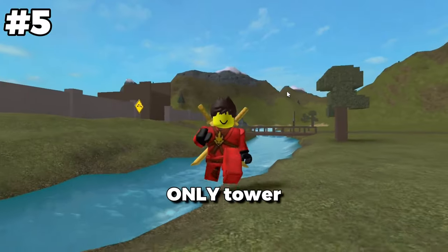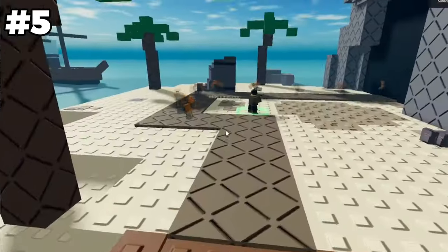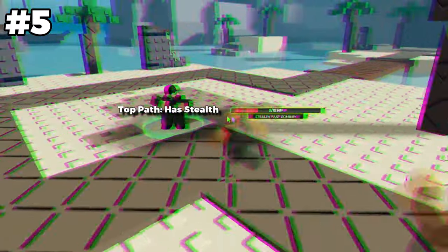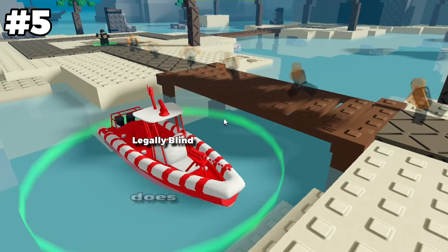Patrolbound is the only tower to not have stealth detection on any path. Every tower has at least one path for detecting stealth enemies, but ironically, the tower meant for patrolling does not see them.